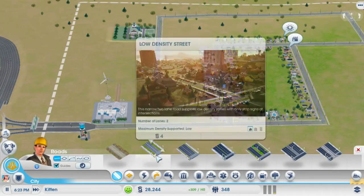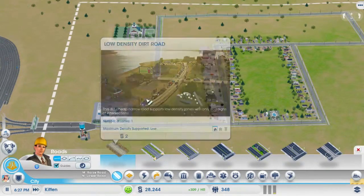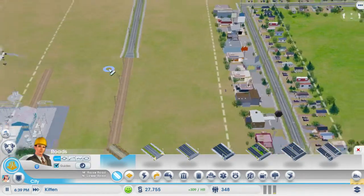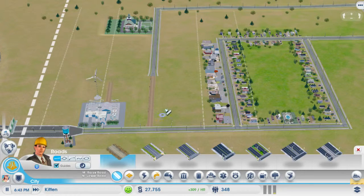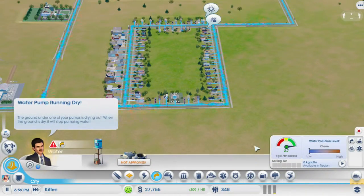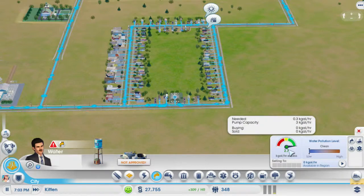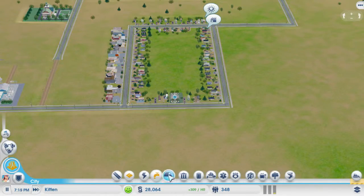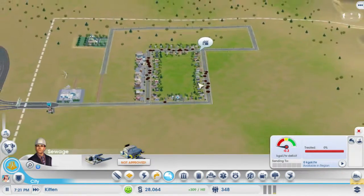I'm going to go ahead and just connect this road right here with a dirt road. It looks a little funny but it doesn't matter — dirt roads aren't going to be used as much as the actual streets anyway. We can upgrade these roads at any point in time. So we're actually above where we need for water and power — that's good. But we do not have a sewage system yet.